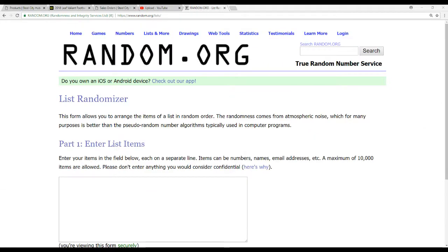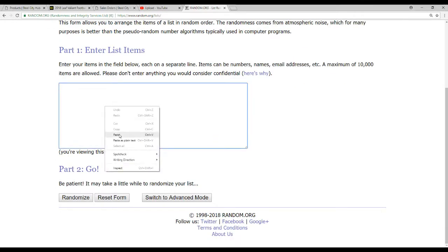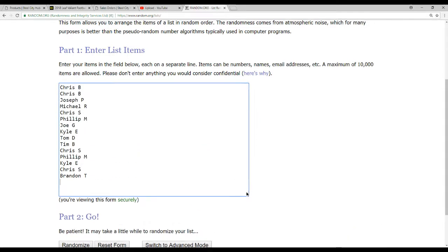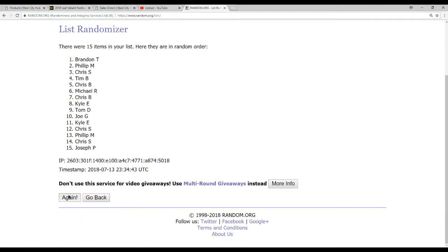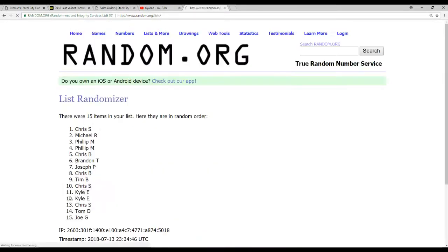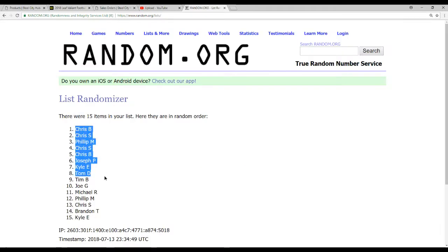We're going to go ahead and random off our names first — 5 times on this. 1, 2, 3, 4, and 5. Got Crispy on top and Kyle E on the bottom.